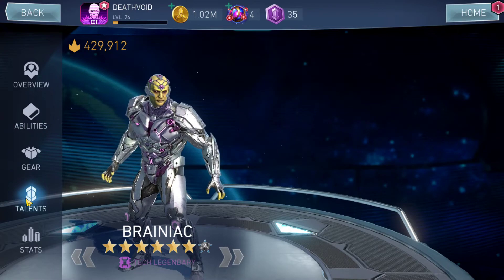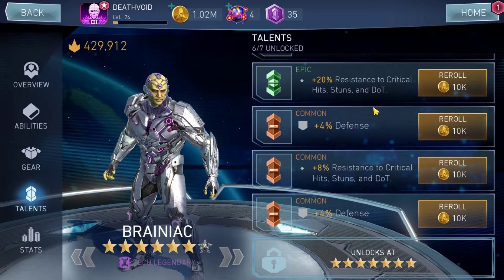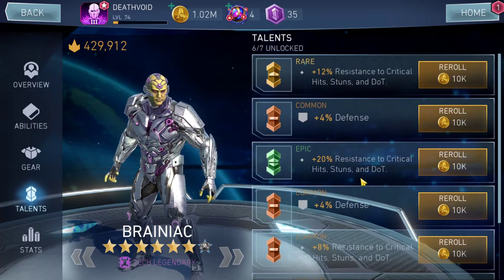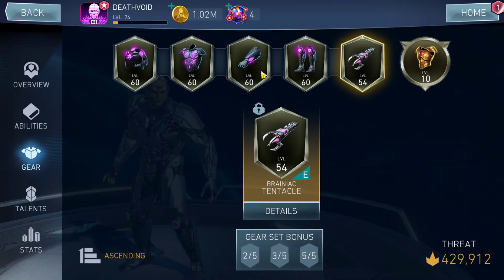Brainiac is one of those characters that is tanky and also assists the team — a true tank and support. These stats and everything else are mentioned in the description. This build shown is gear level 60; the stats in the description are gear level 70, so they'll be a little higher than what's shown here.